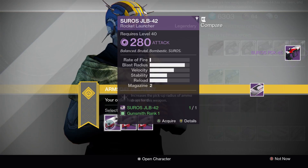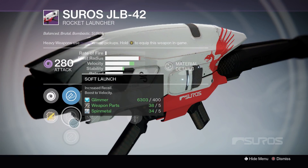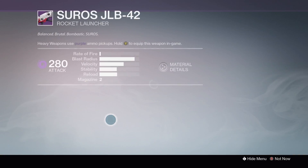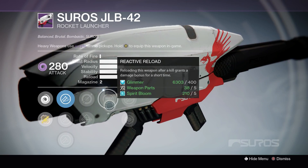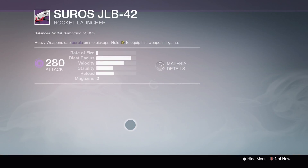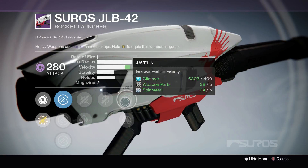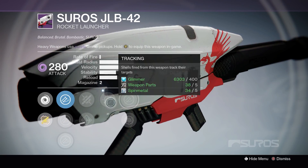Last but not least, we have the Soros JBL-42 Rocket Launcher — because where would Arms Day be without a Soros Rocket Launcher? Option one: Aggressive Launch, Soft Launch, Hard Launch, Single Point Sling, Speed Reload, Vacuum, Perfect Balance, and Quick Draw. Option two gives us Aggressive Launch, Smart Drift Control, Hard Launch, Single Point Sling, Fled Magwell, Reactive Reload, Javelin, and Snapshot. And last but not least, and probably the only one you'd want to pick up, is Warhead Veneer, Soft Launch, Counter Mass, Heavy Payload, Fled Magwell, Tracking, Javelin, and Snapshot. For a PvE Rocket Launcher, it doesn't get much better than that — you've got your Heavy Payload, Tracking, and Javelin. Perfect.